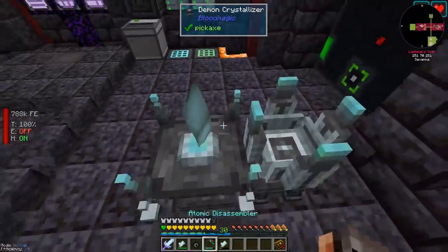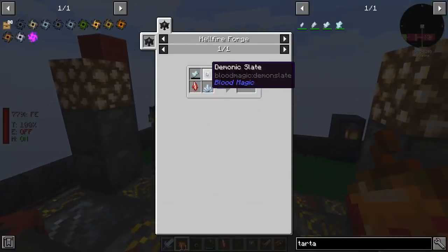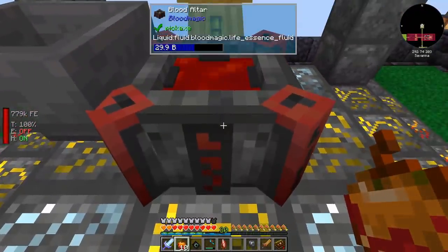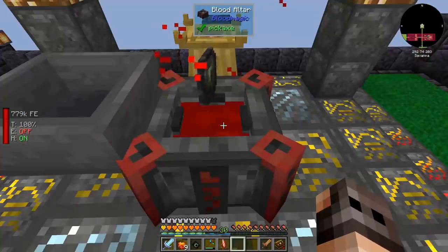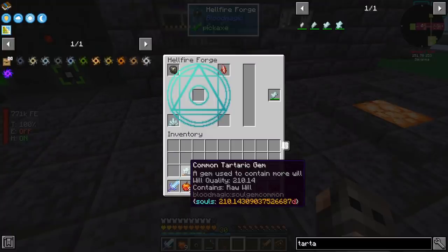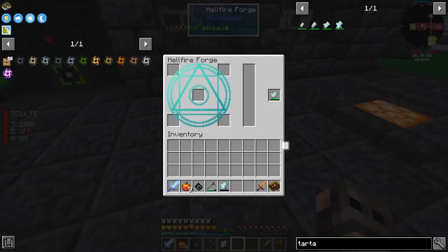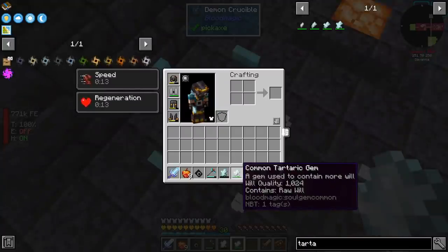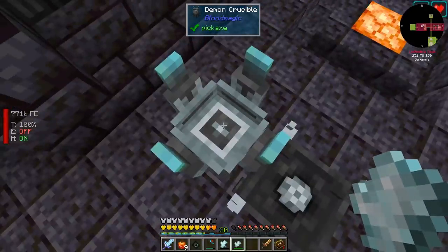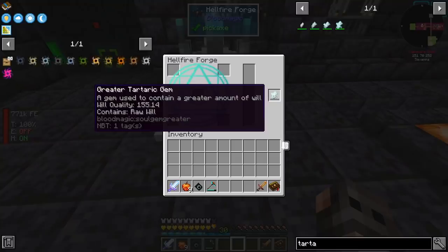You can wait for it to grow, but I just need one. We have everything we need. The only thing remaining is a demonic slate — 15,000 LP. We have enough. It's ready, so it was demonic slate, bloodshard, crystal, and a Tartaric gem. Ladies and gentlemen — a greater Tartaric gem! We have 1,000 demonic will in our common Tartaric gem, and we want to transfer it to our greater Tartaric gem. So we put the common one inside the crucible, and if we come to the Hellfire Forge, this one is going to pick it up. It's charging up.